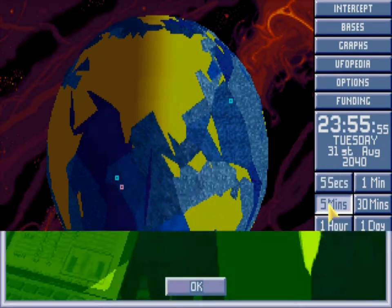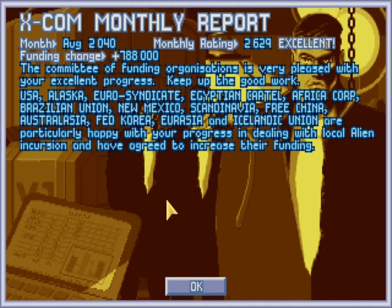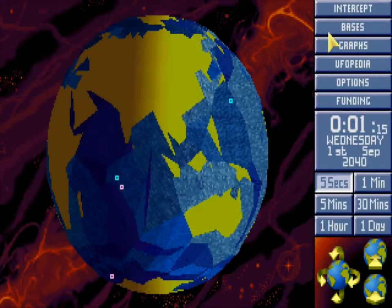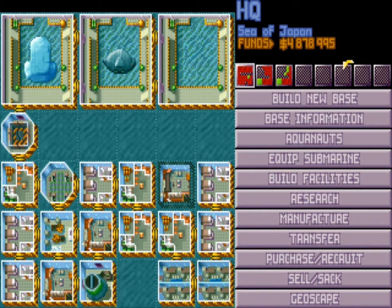Just fast forward to the end of the month. Okay, so we can see here my money's gone up a lot. Normally, after funding from other countries minus all the salaries, it would probably be about break-even. But because I've done that transfer trick, I've just earned myself about three million.